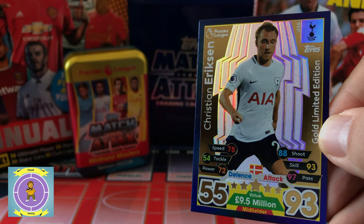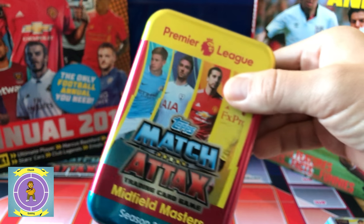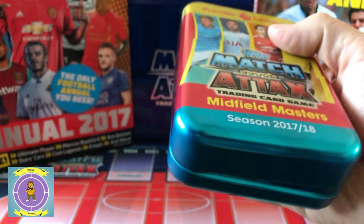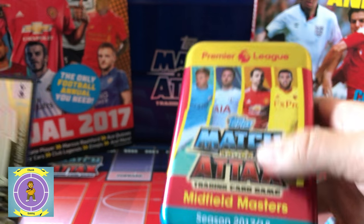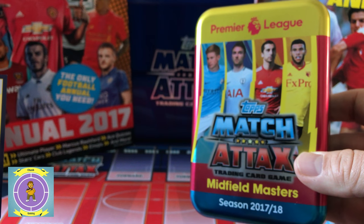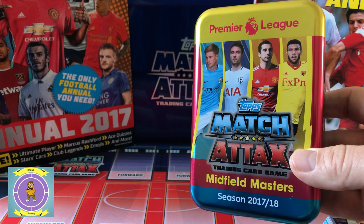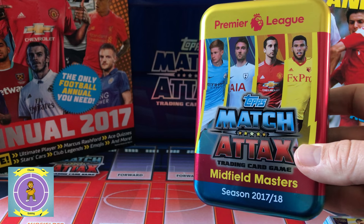So that is finally what we got from the Mega Tin. There are a few different ones — there must be like a strikers one and an offensive one. I think there were different ones last year, like different base styles — like the Hawk style. There's obviously not going to be goalkeepers.